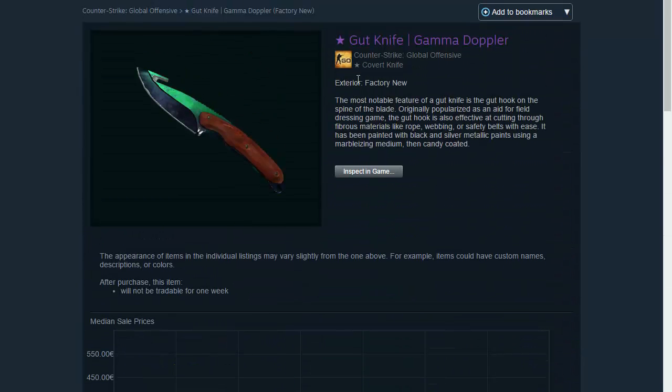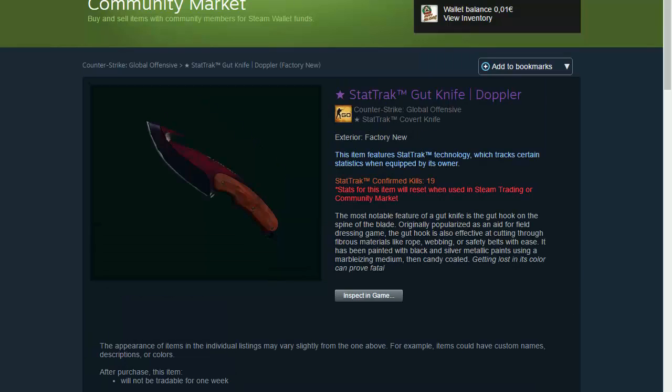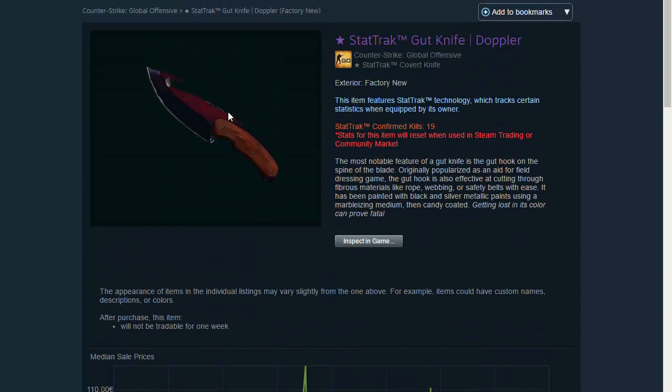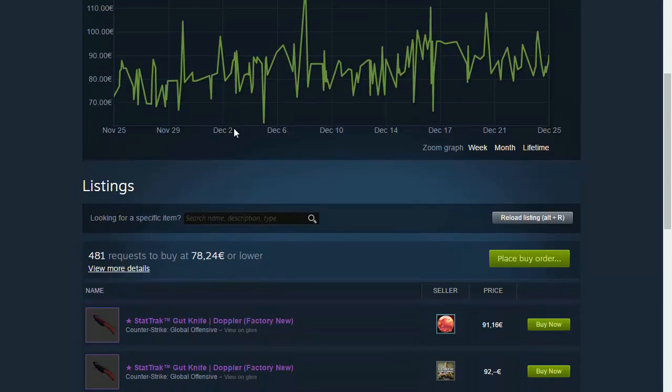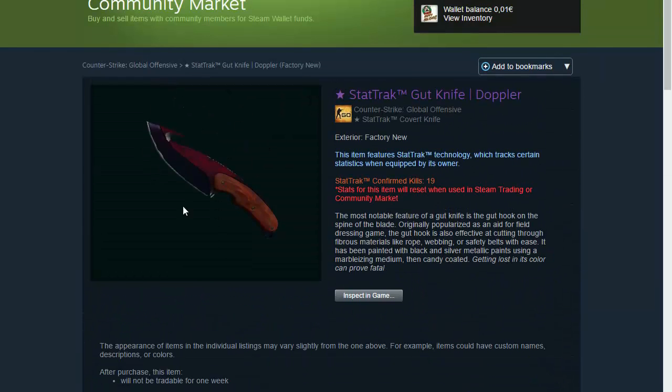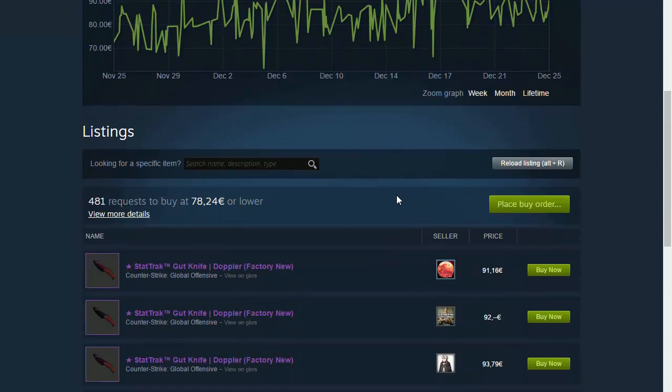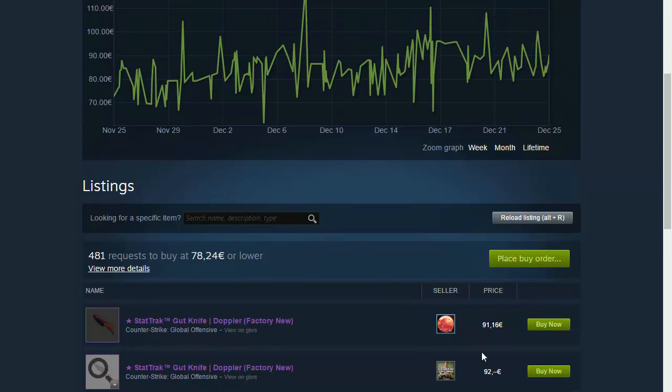We also have a StatTrak Gut Knife Doppler in Factory New — this one is Phase 2 I think, but sometimes the picture can be misleading so check it yourself. It costs only 91 euros, which is pretty awesome. It's StatTrak, it's Doppler, it's a Gut Knife — so it's awesome, and way much lower than the 150 euro budget.